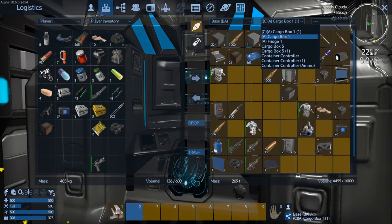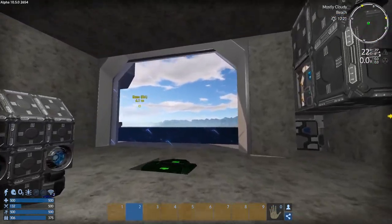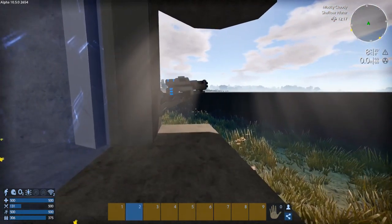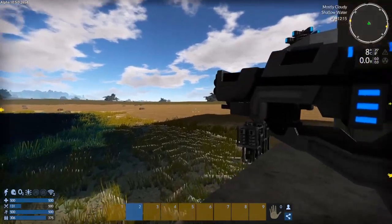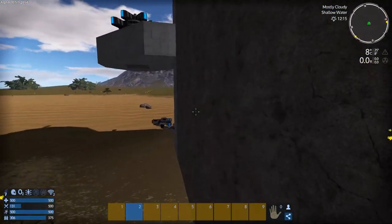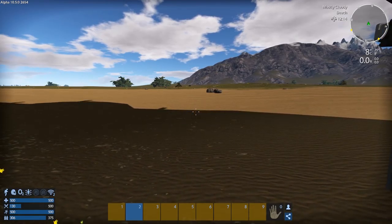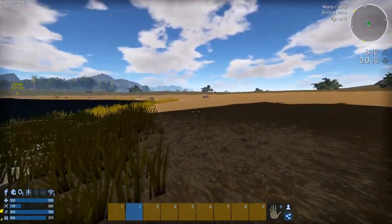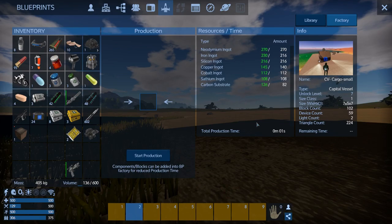We can spawn that in. I don't remember if I forced it to spawn on a pad - I don't think I did, and I don't really care this time. It's just going to make me make a flat concrete pad, which seems a little arbitrary at this point. Let's just spawn this right here, start the production - it's one second and we'll just be ready.